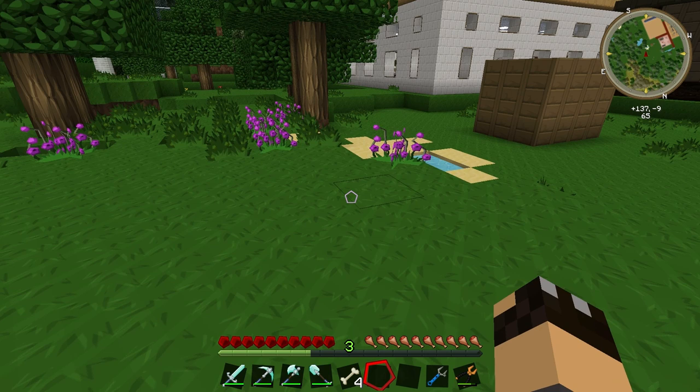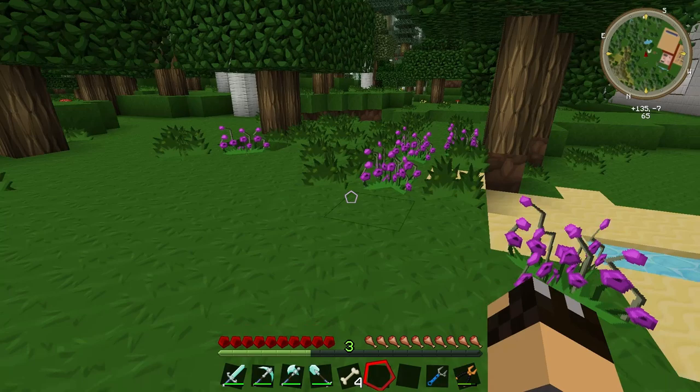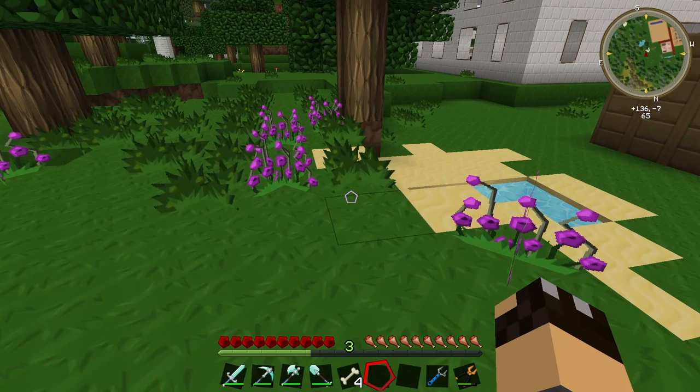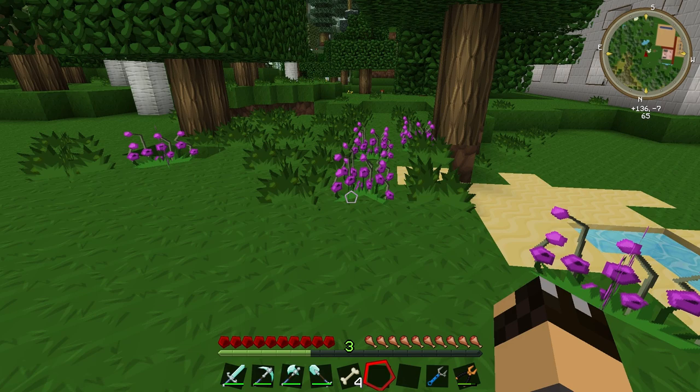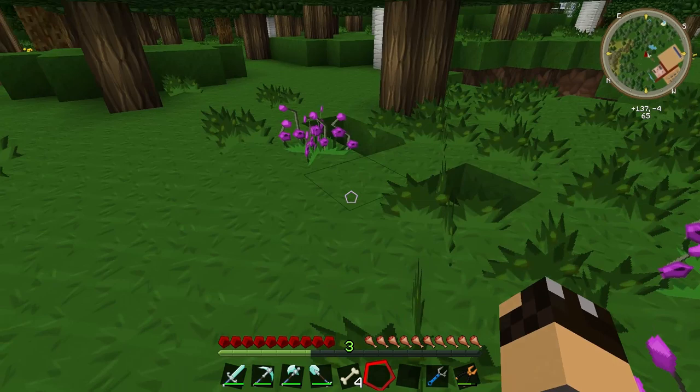I've just been back to base to store up the honeycomb, because we're going to need to build a regular centrifuge to make use of that - the industrial centrifuge just won't do. And while I was on my way back, I came across these purple flowers, and that reminded me of something. When beehives require flowers, the purple ones don't work because the purple flowers are actually added by one of the other mods. Apparently there is a way to mess around with config files to get the purple flowers to work, but by default it's only the yellow and red flowers that work.